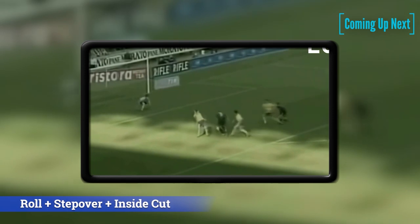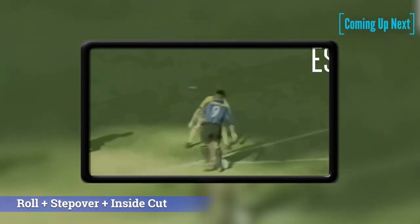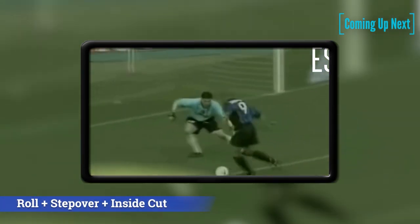For the first skill to beat two players at the same time, we have this one done by IR9, which is not that difficult to pull off and very effective too. You should be doing it while standing still or at a very low speed — it is in this situation that it will work the best.